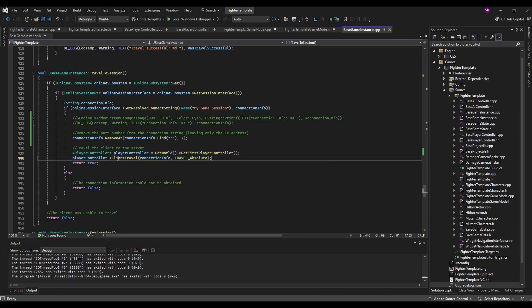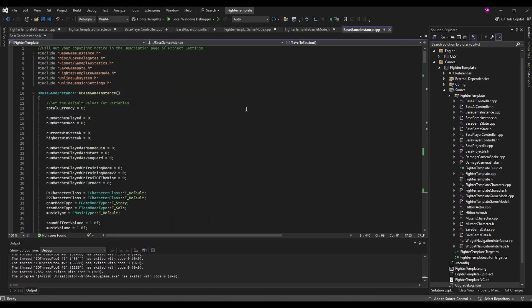Everything else in the travel to session function can remain the same for today's episode. It's important to get client travel right because the client has to be connected to the server before we can move them together via server travel. Once the client is properly connected, we can call server travel. We have to define how we want to trigger server travel in our game — likely once a match is found, or once both players confirm ready in a lobby, we'd initiate server travel and go to the character select menu.